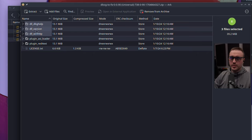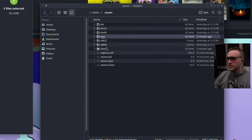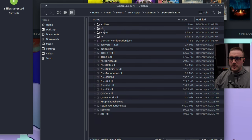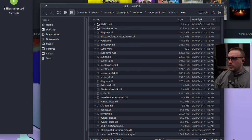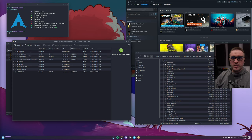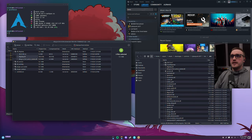Now I'll show you how to install it. Open your file manager, navigate to your Steam folder, go into steamapps, then common, and find Cyberpunk there. Click into it, go into the bin folder, then x64 — this is where your executable is. Sort by file type. You'll see I've already installed the files here. What you need to do is take the nvngx_dlssg.dll and the dlss-g-fsr3-amd file, and copy both of them into this folder, overwriting if prompted.